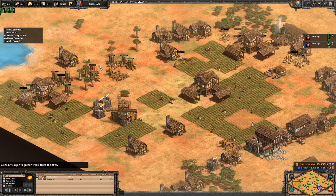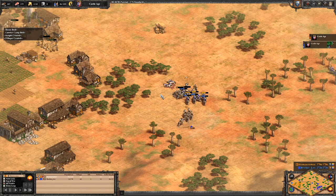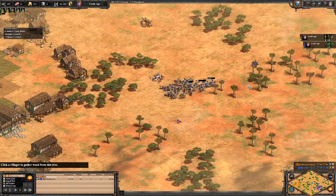Hey everybody, I'm Hamza Kramza and today we'll be checking out a very fast 19 population scout rush build using the Franks. While some other civs like the Tartars and the Mongols can achieve a 19 population or quicker scout rush, I believe that the Franks do it best with their early HP boost and a strong Castle Age transition with their knights. All that's left is to show you how. Hope you enjoy!